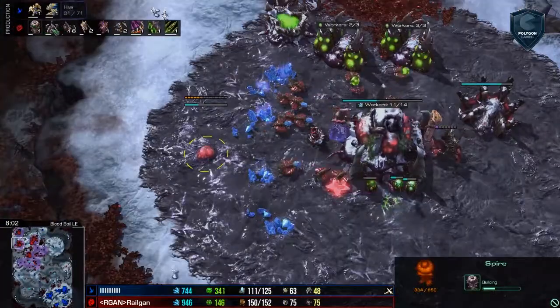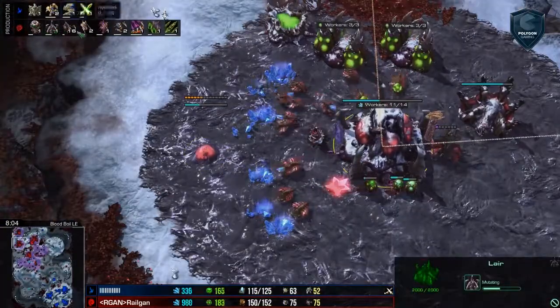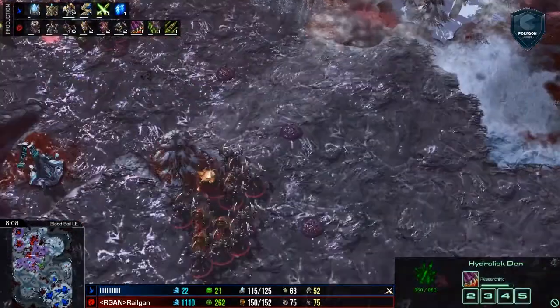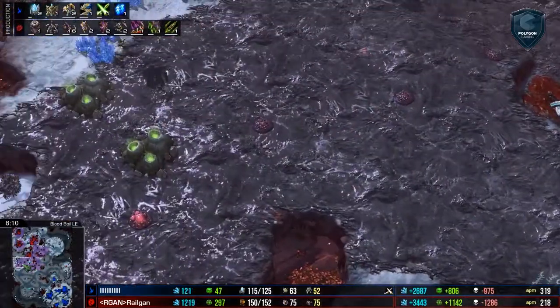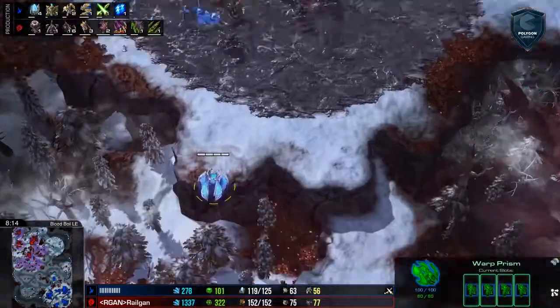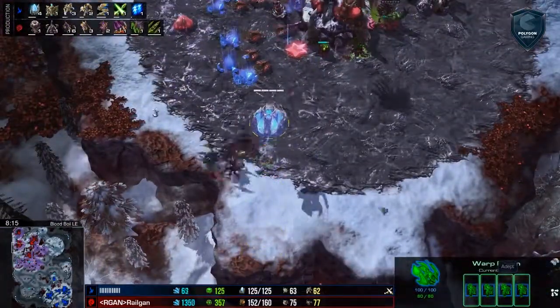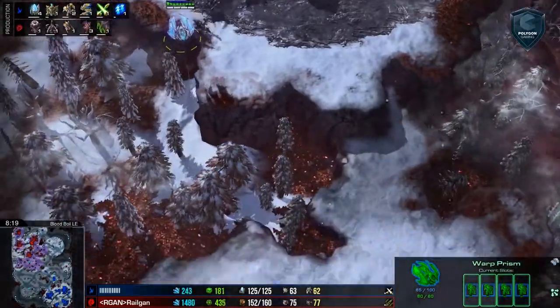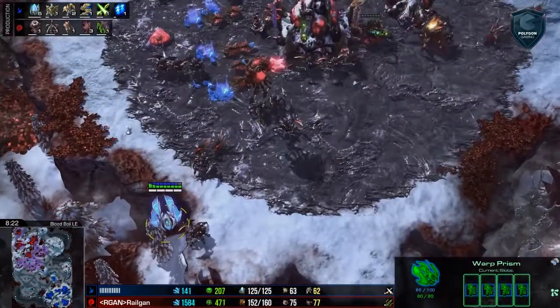Here's the spire. So we're definitely going to be seeing broodlords — the hive is on the way. A lot of this comes down to creep spread again; this is super good creep spread. A warp prism is on the way with four Adepts, and it looks like those four adepts could be dropped into a barrel full of roaches. He's just going to back up off that situation.